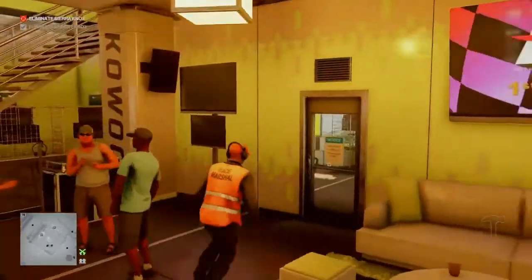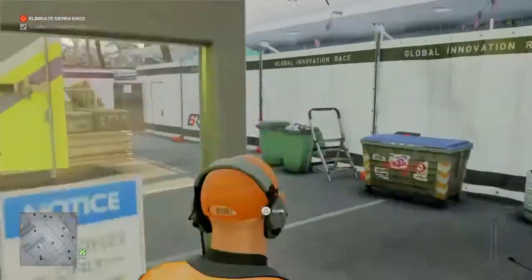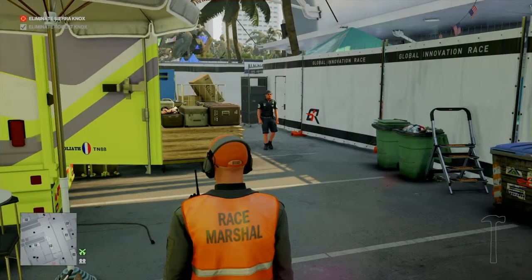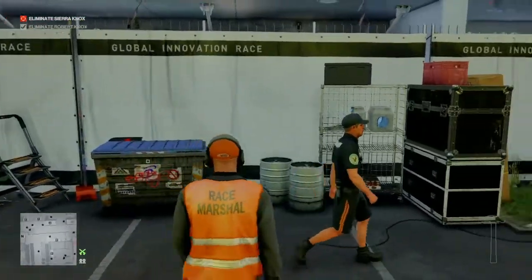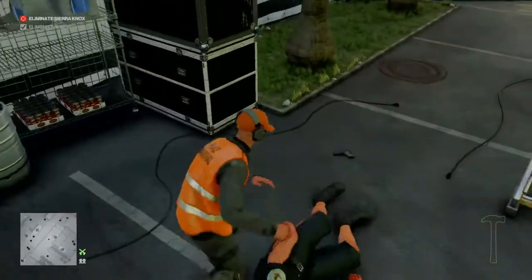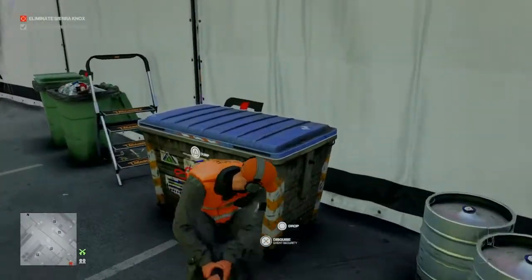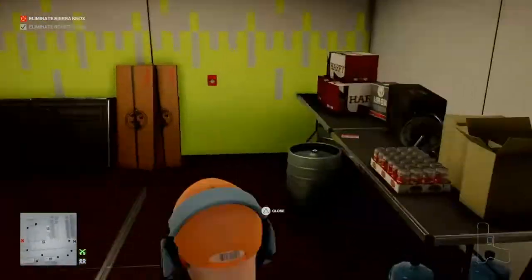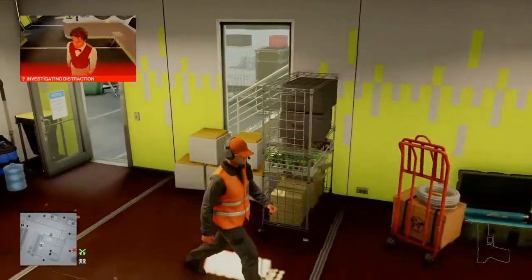Out through the back here we should encounter a patrolling guard. He's not here at the moment but he will eventually make his way along, and when he does we can get him out of our way — he can be a nuisance, and it's just easier to get rid of him because we are going to be taking out a number of people in this area. Once we've got behind the guard we can render him unconscious; don't forget to grab his gun. We're going to hide his body in the dumpster provided.